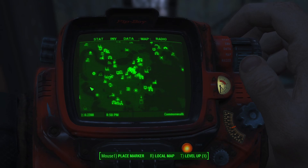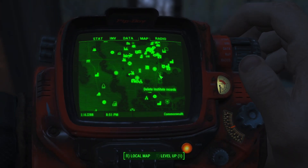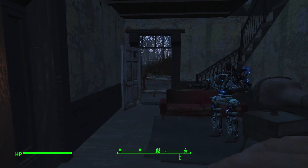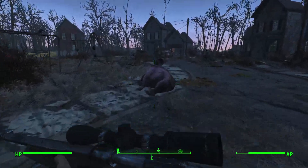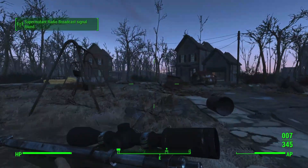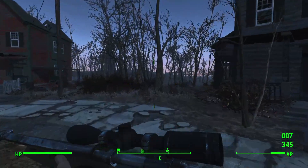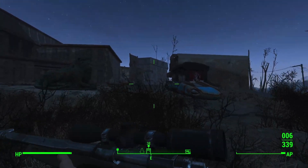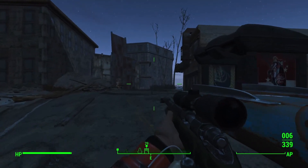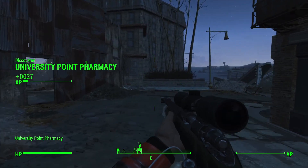Let me speed this up. So the first part — I'm going to go and delete Institute records straight off the bat. If you've got nowhere fast-travelled to, just run over there. It's not really far. We've made it over here now. As you get close to the building, you'll unlock the location: University Point Pharmacy. There are a few synths knocking around on the outside.